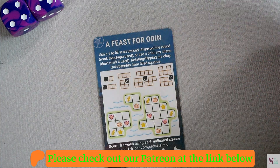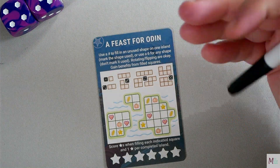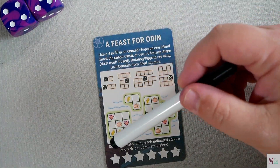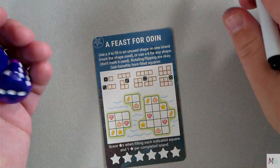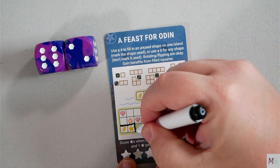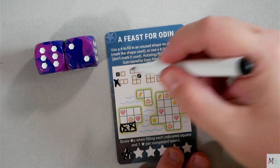A Feast for Odin: use a number to fill in an unused shape on one island and mark the shape used, or use a six for any shape without marking it used. Rotating and flipping are okay. Gain benefits from filled squares, score stars when filling each indicated square, and one star per completed island. Let's do a practice roll — we have a two and a six. I can use the two to fill in these shapes, getting a star and a coin, and mark that used.